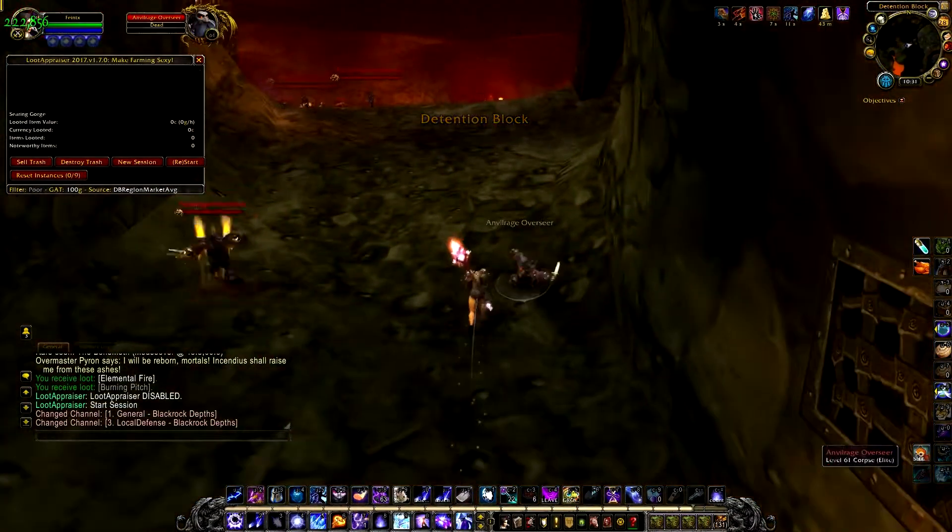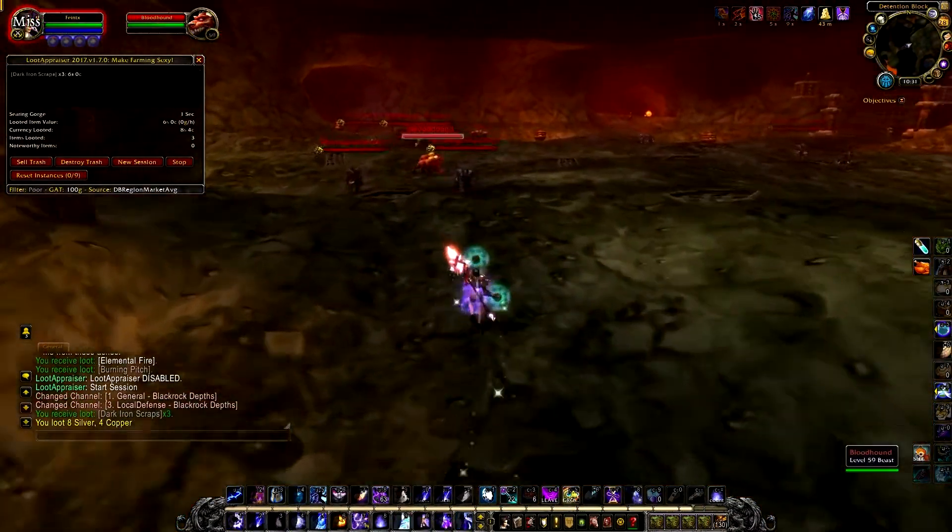First, pull these first few mobs here, and then pull the six packs of mobs in the inner circle.